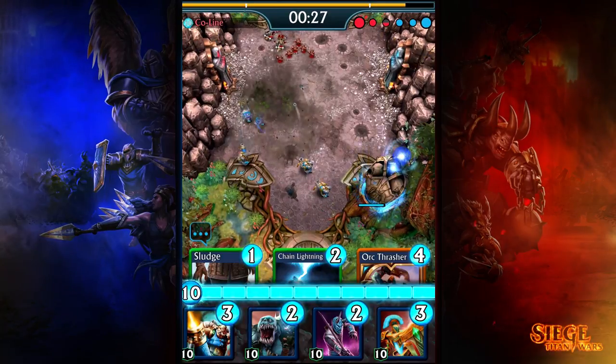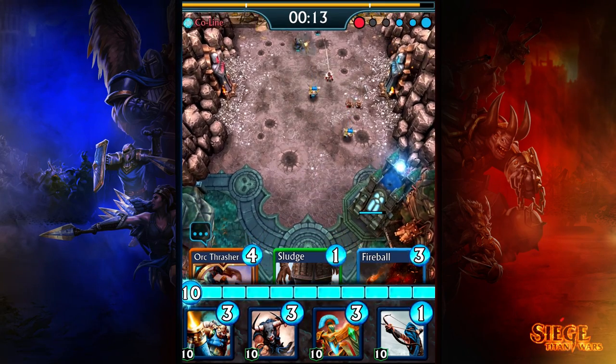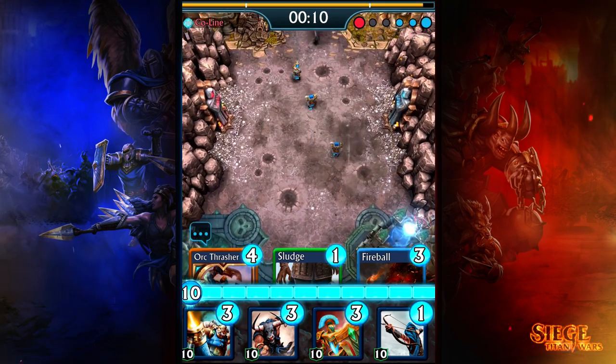While packing up takes time, retreating adds survivability to the Mortar Guard, which, if managed well, can sit comfortably away from the frontline for the entire match.